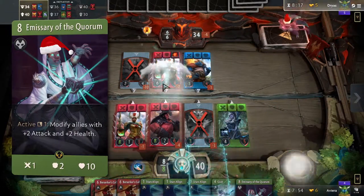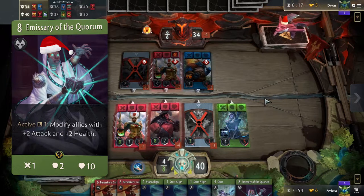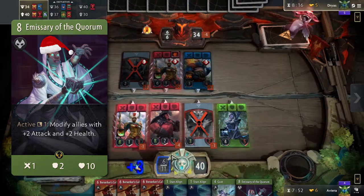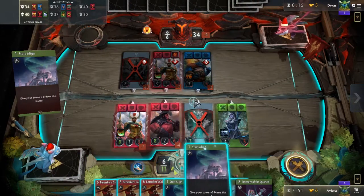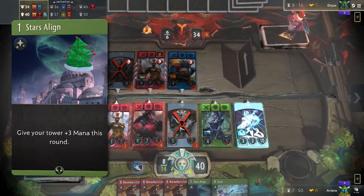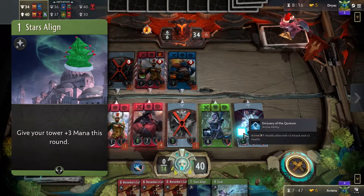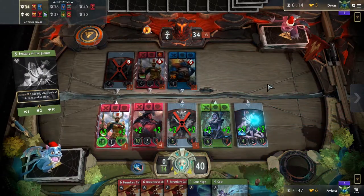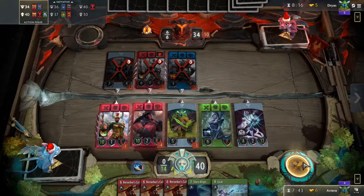Emissary of the Quorum serves a similar purpose to Time of Triumph, because it also costs 8 mana and permanently makes your heroes stronger. However, it is not as good as a comeback tool and will only be highlighted in longer, grindier games. Stars Align will be your primary way to cheat out your late-game cards early, and when done so, can really shift the entire game in your favor and put the pressure on your opponent to react. Cast Stars Align into a Time of Triumph almost every time you can, if it can buff at least 3 heroes.